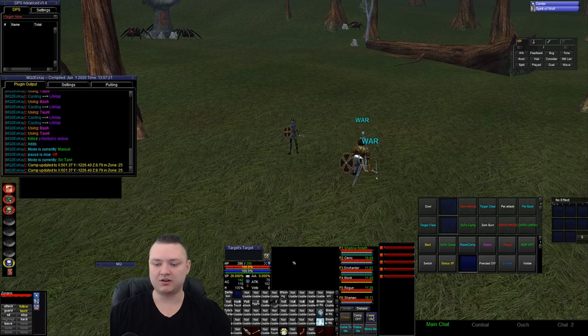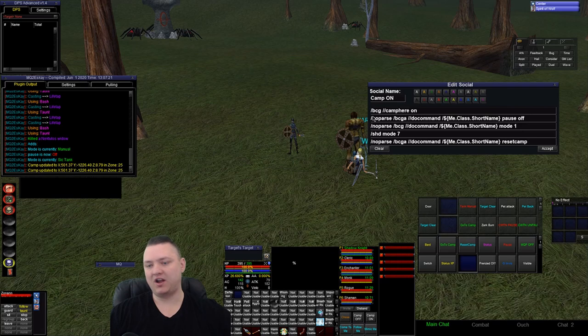Then I sit everybody down. I turn on my camp on button — it's a little complex. I use slash BCG because I use EQBCS. Camp here on is for any character running Kiss Assist — my bard runs Kiss Assist — so this makes my bard set a camp right where I'm at. If I have anybody else in the group running Kiss Assist, they'll also set a camp here. I also have a no-parse BCGA do-command slash me class short name pause off, which makes anybody running a chat-with-this-name class plugin issue a pause off command.